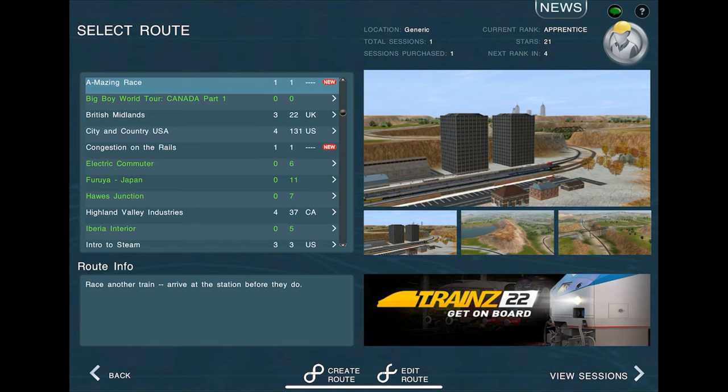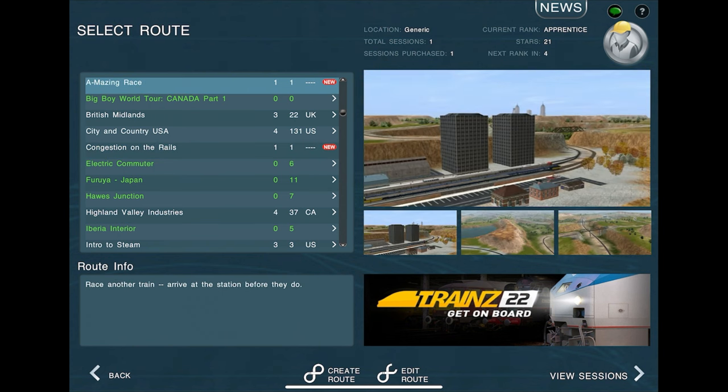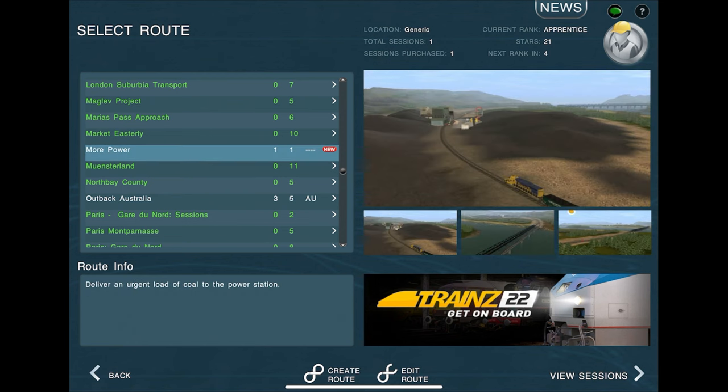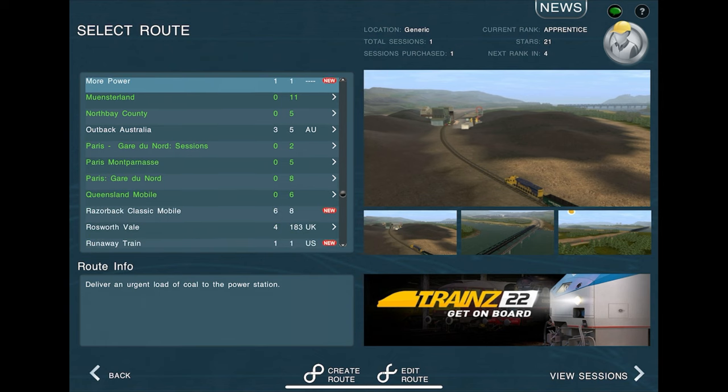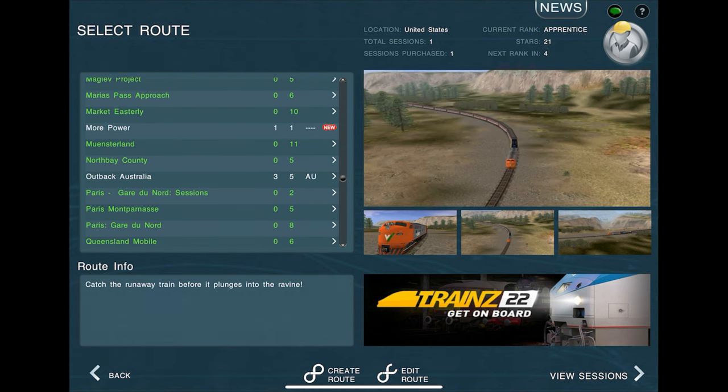So let's talk about what they're about. With this add-on, there are four route-games that you get. First, there's the Amazing Race. Second, there's Congestion on the Rails, where we have to move three freight trains out of the way to get the passenger train through. Then there's More Power, where we need to drive an urgent load of coal to the power station. And finally, Runaway Train, where we need to catch the runaway train before it plunges into the ravine — kind of like Unstoppable. We're doing all four of these today.